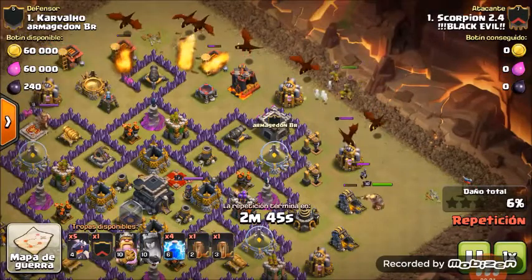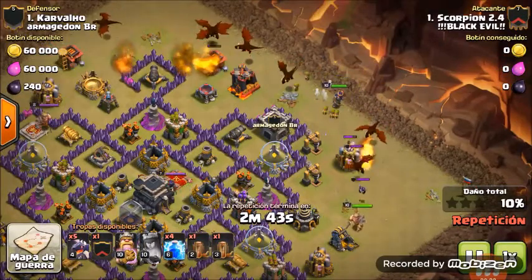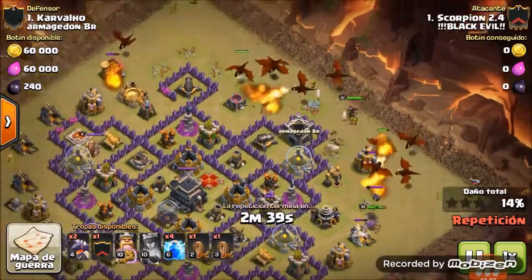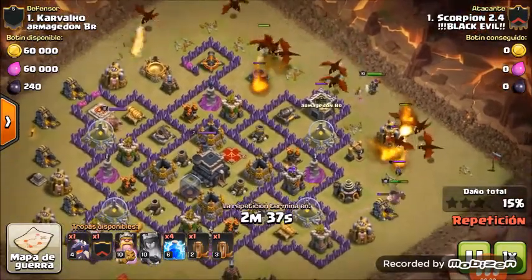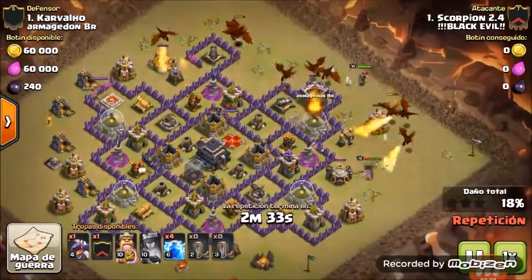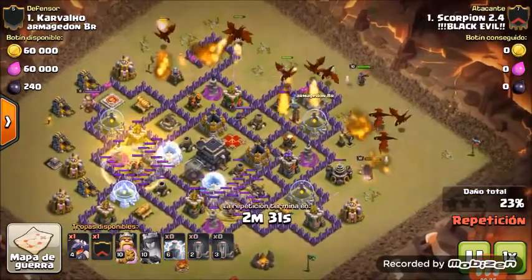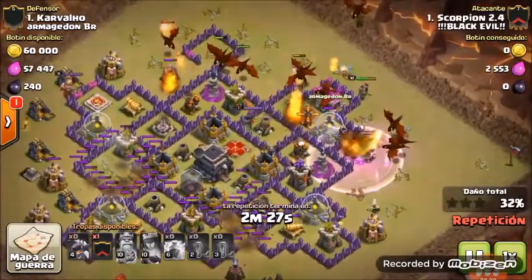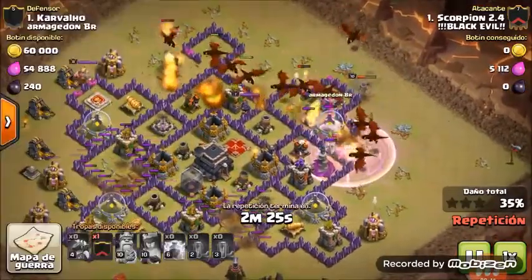But now it's heading for the king, so I deploy extra dragons there. One more dragon to fill that gap, Earthquake those air defenses, king's ability, and the final dragon on the army camp.